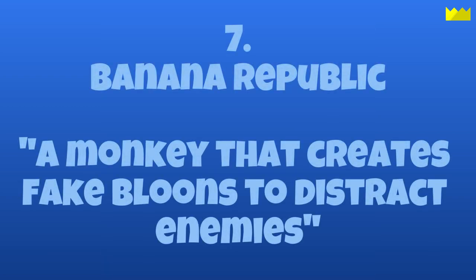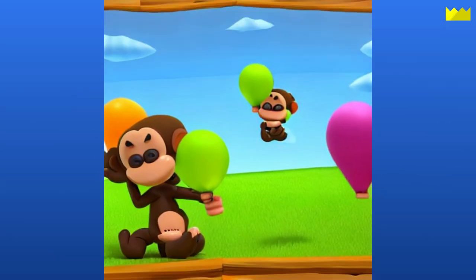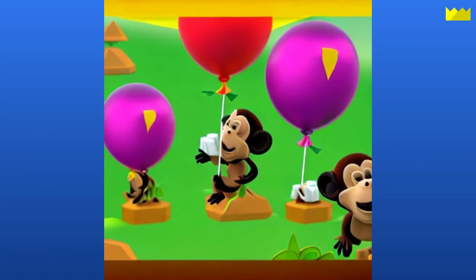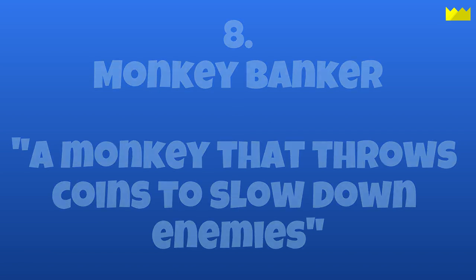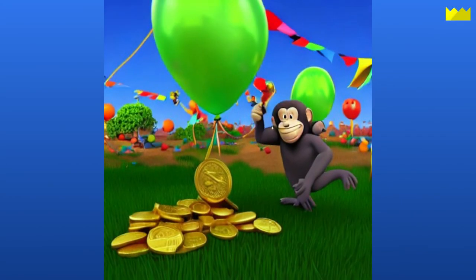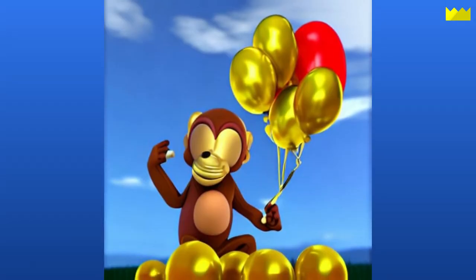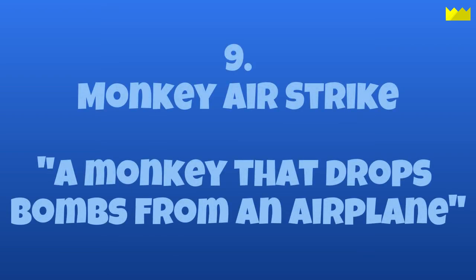Next is Banana Republic, a monkey that creates fake balloons to distract enemies. Next is Monkey Banker, a monkey that throws coins to slow down enemies. This image shows a possible upgrade that would turn some nearby balloons into gold ones. Next is Monkey Airstrike, a monkey that drops bombs from an airplane.